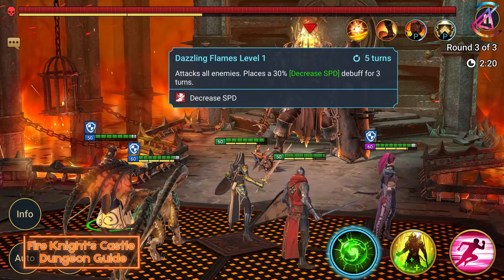His A2 also attacks all enemies on a 5 turn cooldown and places a 30% speed decrease for 3 turns. In a dungeon where speed is so important, this could cause your runs not only to take longer, but also fail.